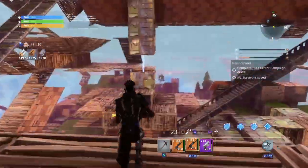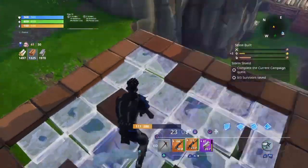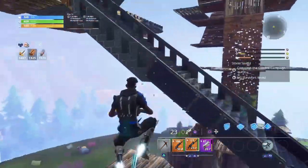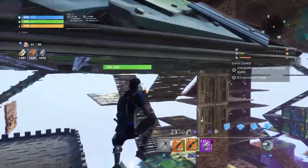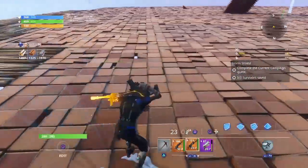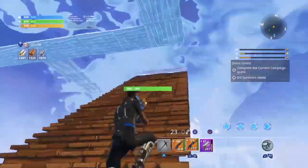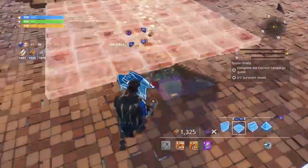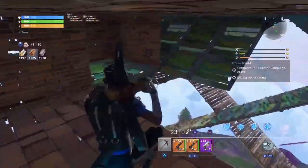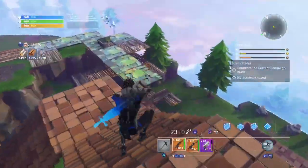Let's get into this Fortnite Save the World duplication glitch. I'm going to show you a simple, insane August duplication glitch. This glitch works with anything — you could use it to duplicate traps, guns, and materials. Anything you can drop and pick up in Save the World, you can duplicate with this glitch.